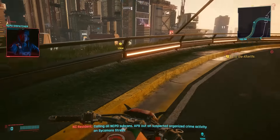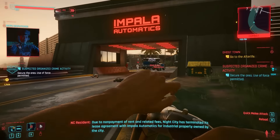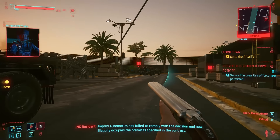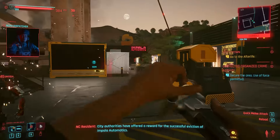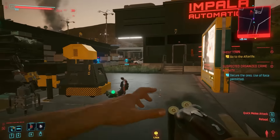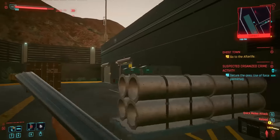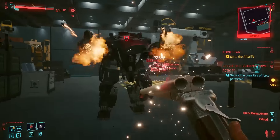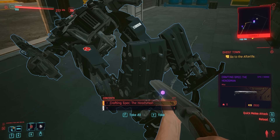Another suspected organized crime activity, this time in North Oak, Westbrook, near Arasaka Estate. It is a perfect chance to test out Sovereign that we just got. What's nice about Sovereign is that it shoots two rounds at the same time, which boosts its damage a lot. And the reloading speed is crazy — I did add the shotgun perks that boost my reloading speed, but the gun itself has a really fast reloading speed too. I think it takes only half the time to reload compared to other double barrel shotguns. And if you come over here, you have to kill this machine boss. One, two, three, four and dead. Easy. And there it is — the crafting spec for the Hazmat.